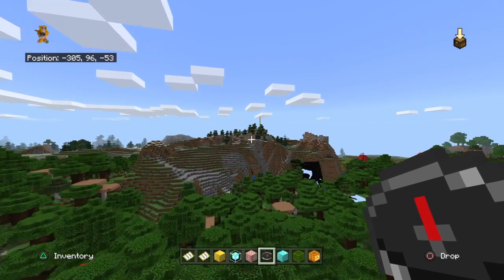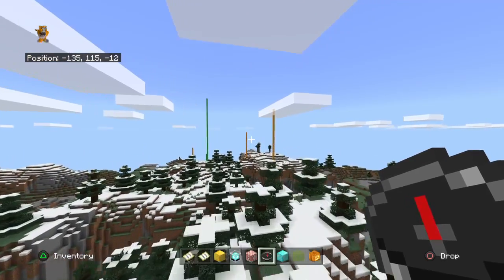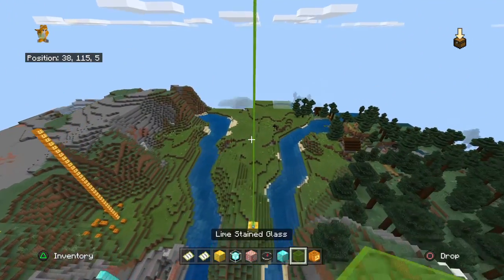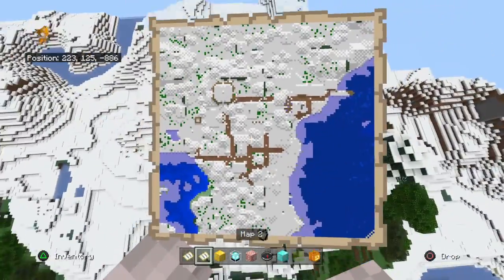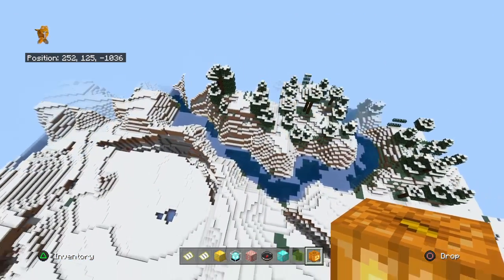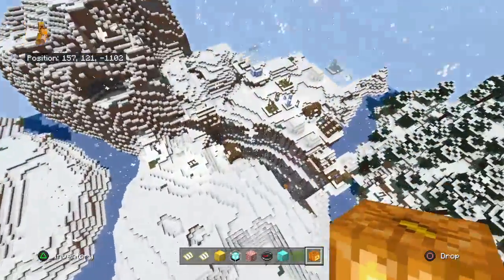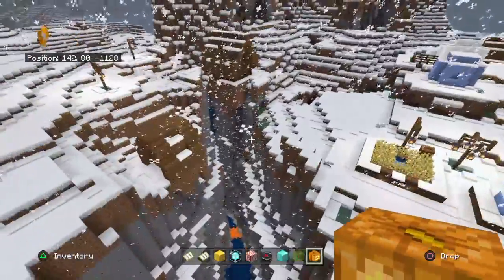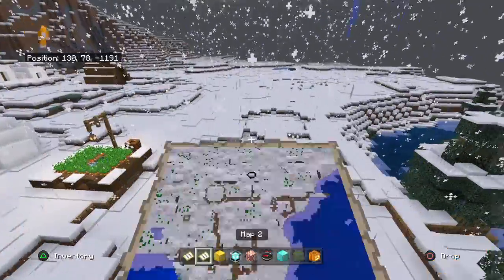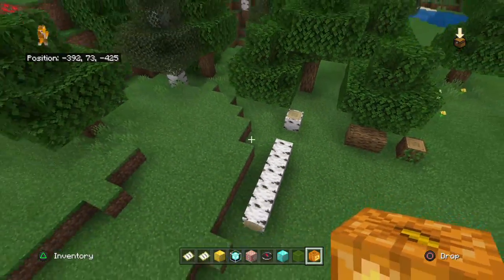Heading back to spawn now — I literally could have just looked this way a little bit and found it. Also the snow biome — I went into it and found something. There's a ravine, and also this village has been split by a ravine. I should have checked the coordinates when I was out there doing things. But here's proof that one of these can spawn in an ice or snow biome.